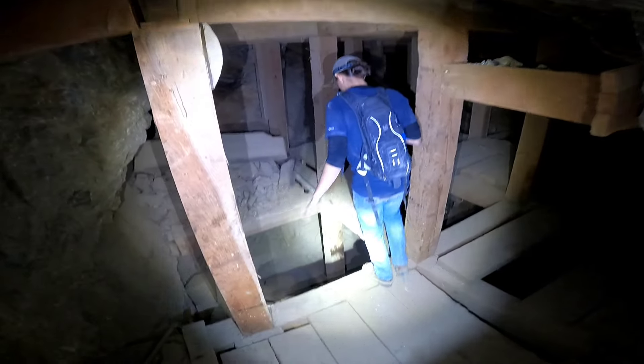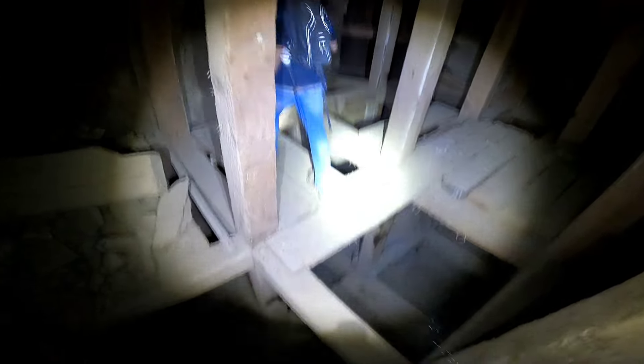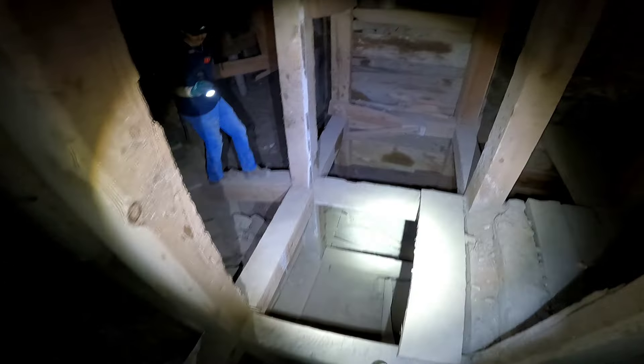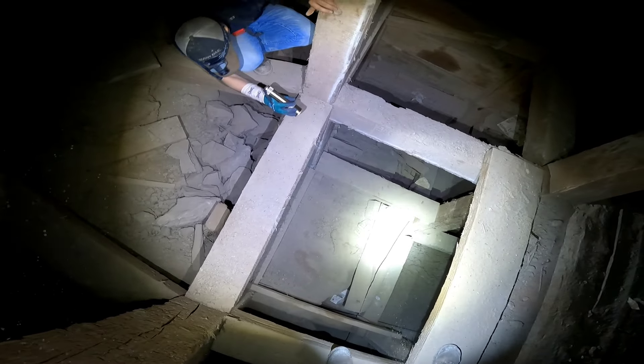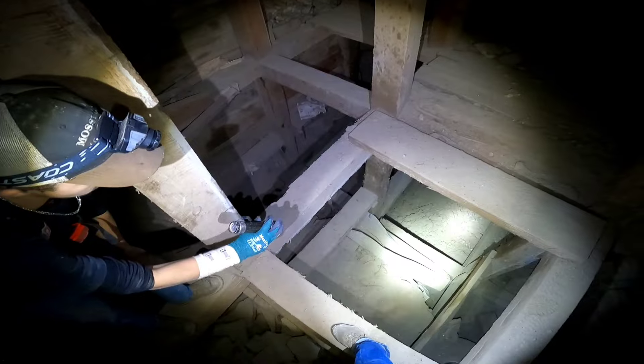It looks like once upon a time, there was a layer below us. This is these big square sets. Once you get over here, you can kind of see back there in that corner — it goes back. And right back over here in this corner, it looks like it kind of goes down and around. I can see a post. So, underneath right here, it kind of looks like it hooks underneath here.